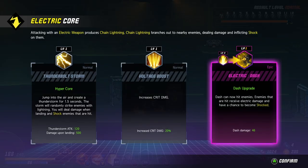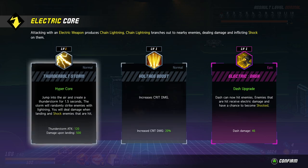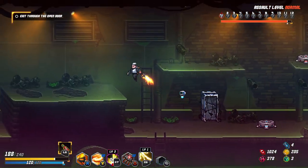What's this? Come on, give me what I want. Electric dash — no, this is a new dash. Increase crit damage. Jump into the air and create a thunderstorm for 1.5 seconds, the storm will randomly strike enemies with lightning, you deal damage when landing and shock enemies that are hit. Thunderstorm — let's take an ulti thunderstorm, I guess. I didn't want that, but that's what we get.